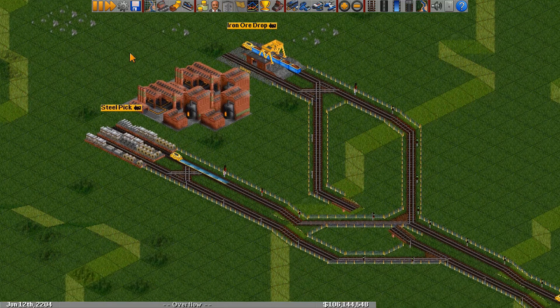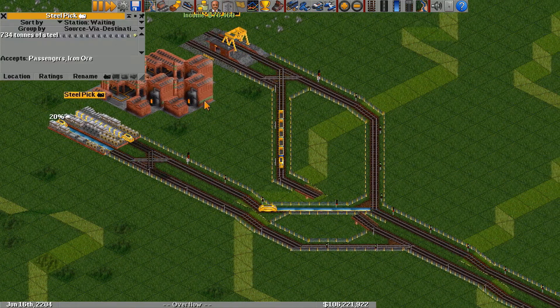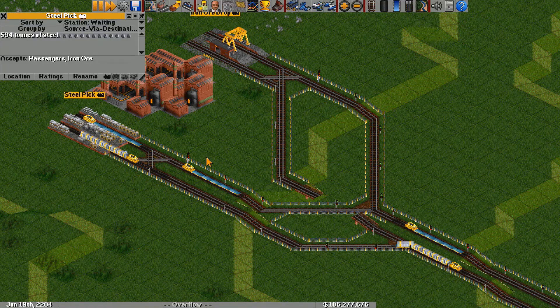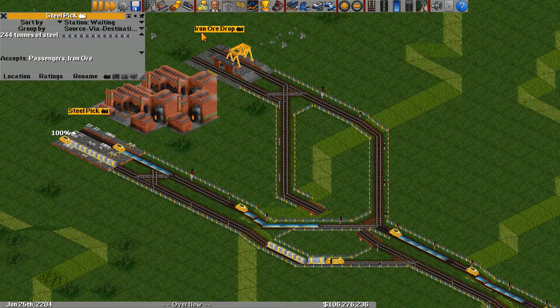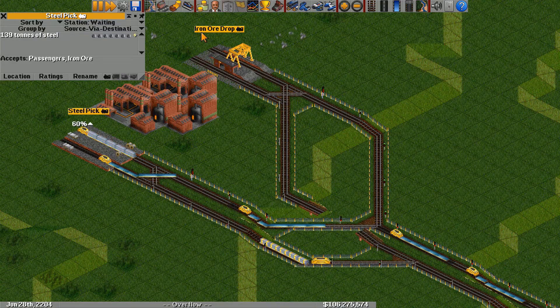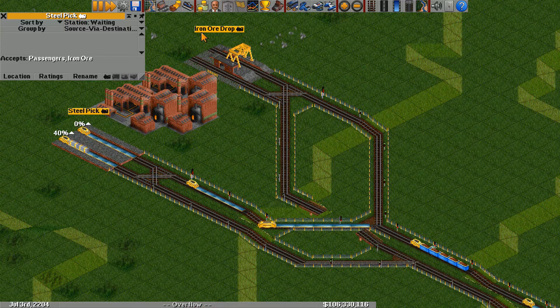We'll see that as the trains eventually pick up all the steel, they will back up along this line and block the trains that are trying to drop off iron ore, and that'll cause a jam and permanently jam up our network. And if this was a multiplayer game, our company could go bankrupt. So here you can see that happened — this is a big no-no.